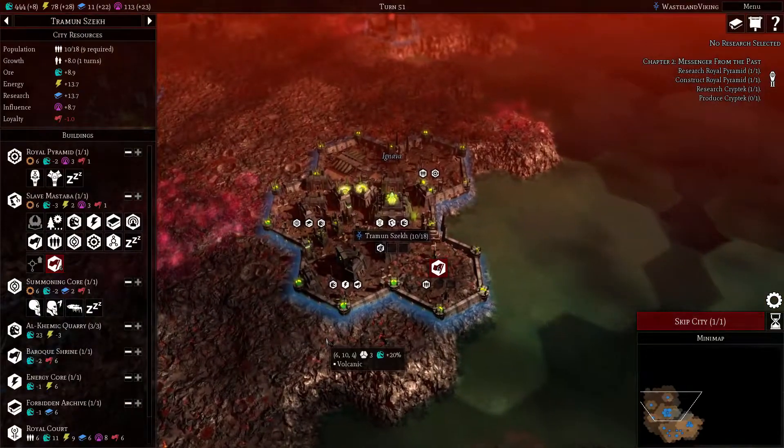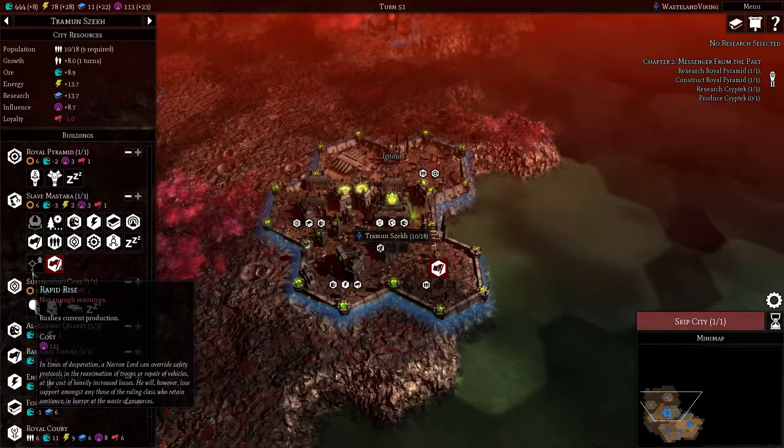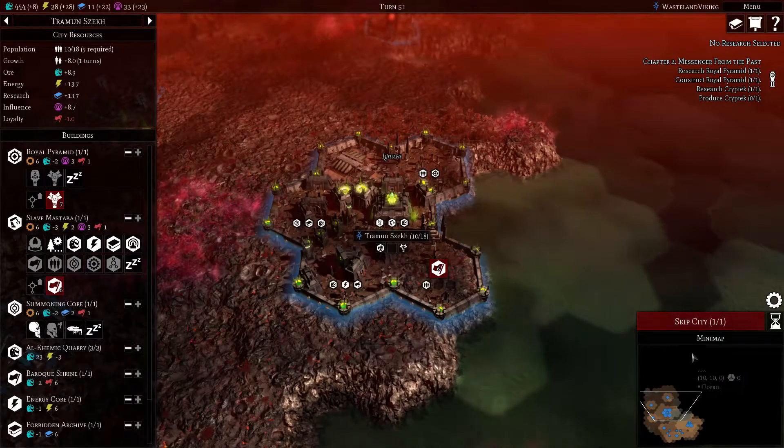Order cities. It's 121 to do that - we could do it next turn and just get it done and over with, or we can get the cryptech right now. Yeah, I think we'll start that.